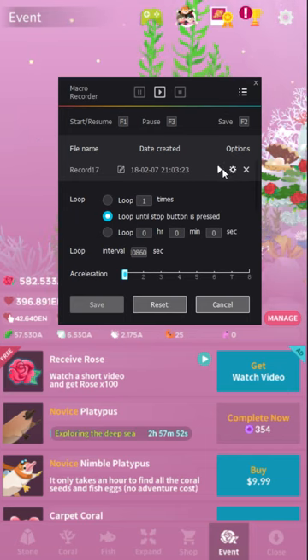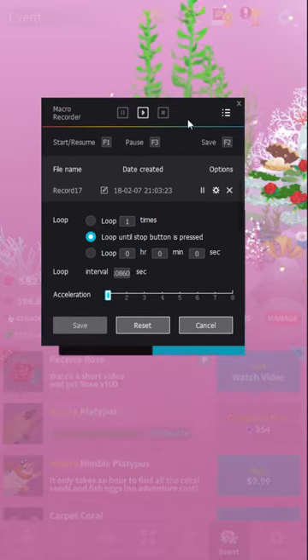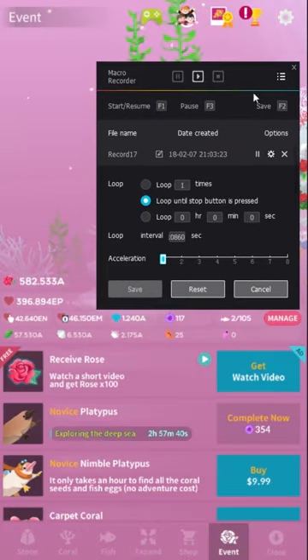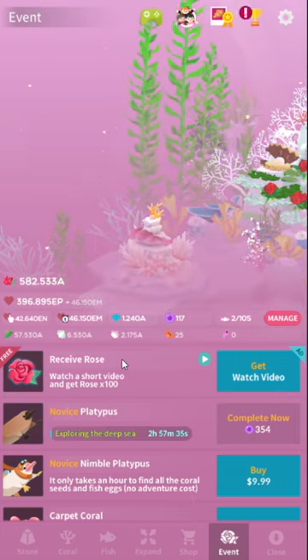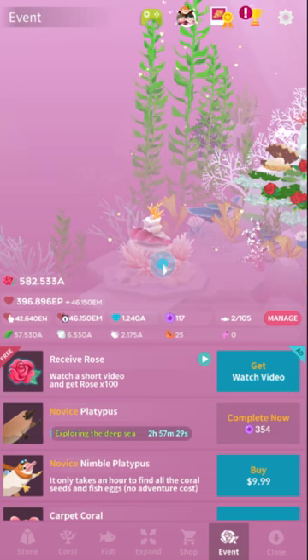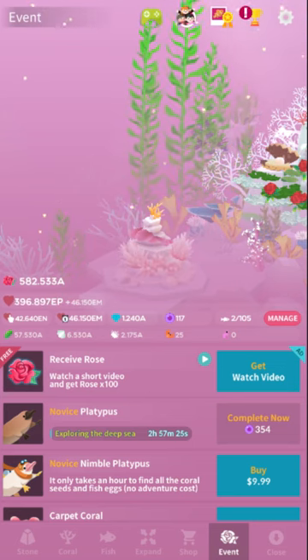That should basically automatically handle the stupid platypus crap. Just leave it up while you're watching a movie or overnight if you want. The one thing you want to do is watch it the first time you run it, because it'll kind of try to run even though the menus aren't set up right yet. Babysit it the first time you press OK.